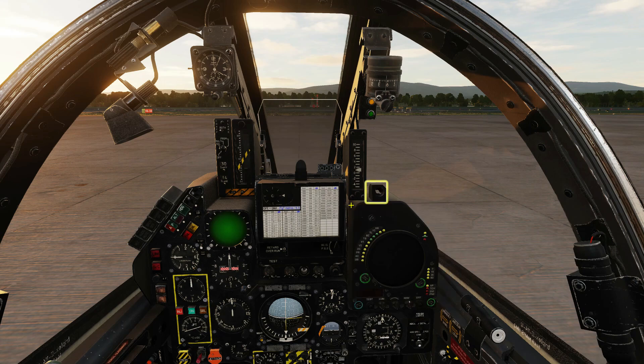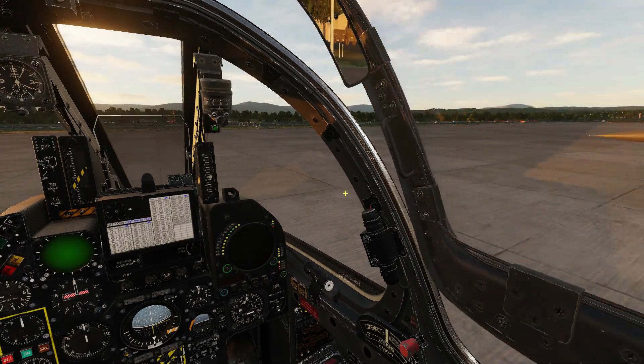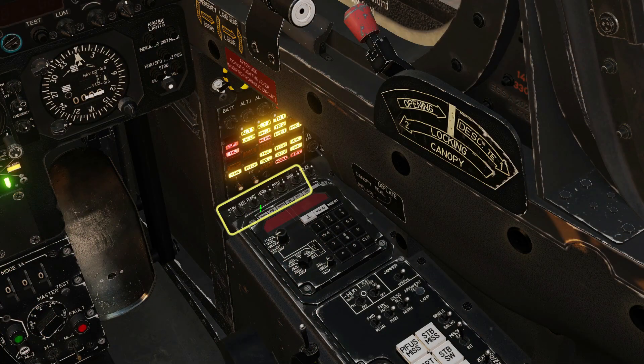If you want to remove the radar shroud, click the screw while the cockpit is still open. Press CTRL and C to close the canopy and lock it with the lever. Turn on the battery and the first five electrical switches.